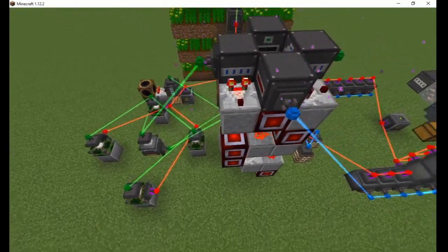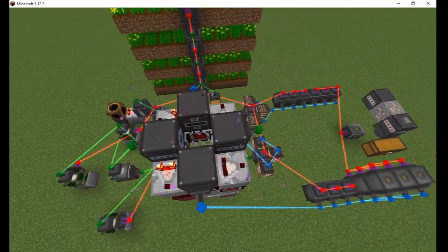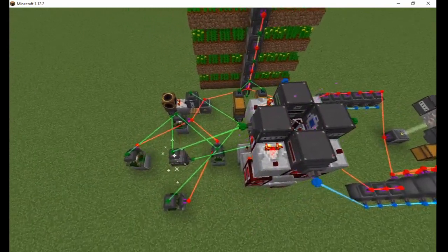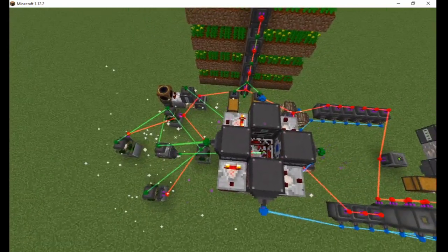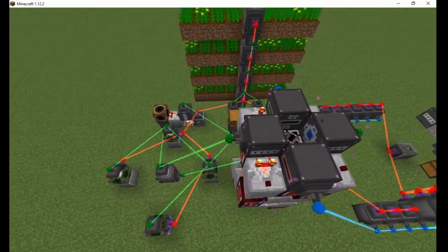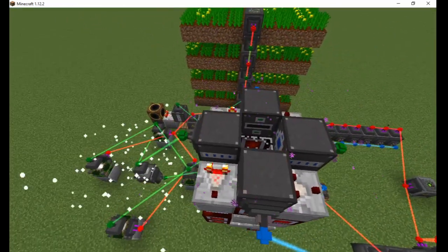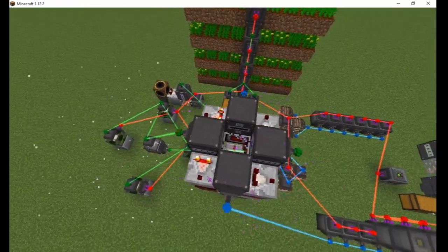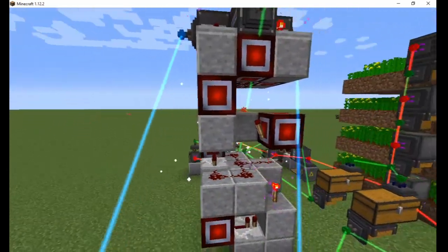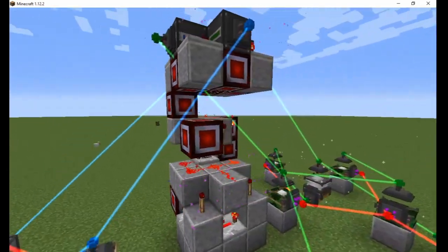Hello, and welcome back. Today I would like to show you how I fully automated my empowered oil production using only blocks from Actually Additions and Vanilla for Minecraft 1.12.2. The most intricate part is the oil converter, which fits in a 3x3x7 space, so I will begin with this.